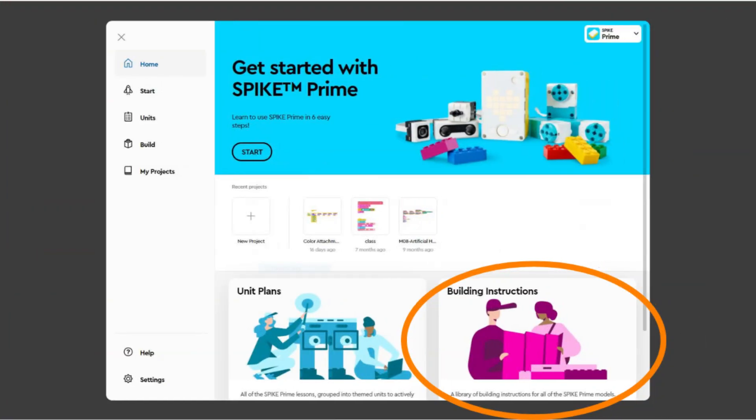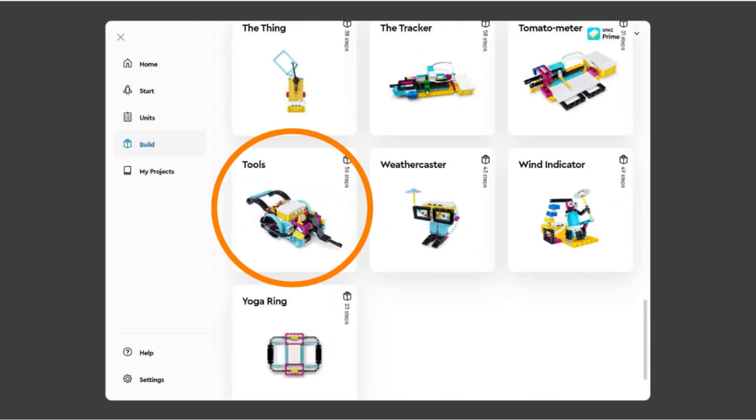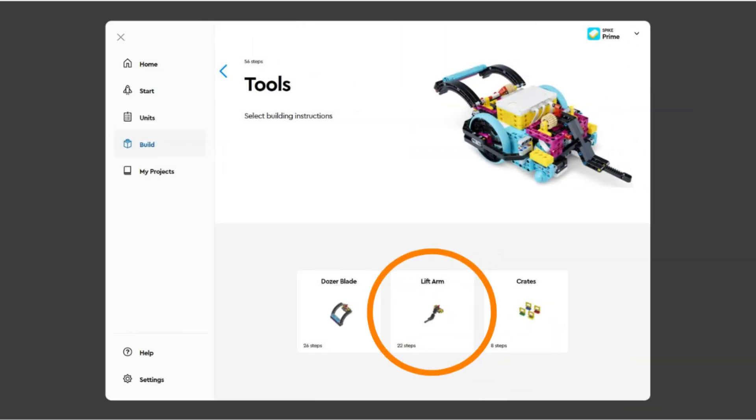For those looking for the build instructions for the robot, go to the home screen of the Spike app. In the bottom right is a magenta colored section called building instructions. Click it and scroll down until you see the advanced driving base section. Open the advanced driving base parts section to find the instructions for the robot sub-assemblies, and then the advanced driving base assembly section to put the robot together. In the tools section you will find the instructions for the standard lift arm.